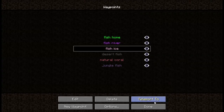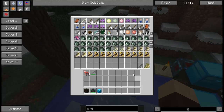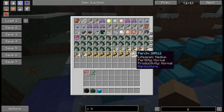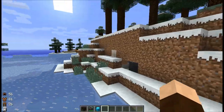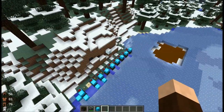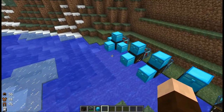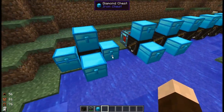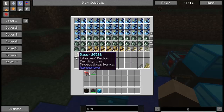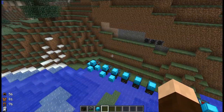Over in the ice and taiga biome, I can catch stingray, minnow, a bunch more perch, some catfish, and some bass — nothing new or special there. And from the river biome: minnow, damselfish, stingrays, perch, catfish, bass. So you can get a wide variety from catching on your own, and you just have to jump around to different types of biomes to find a whole bunch of these.